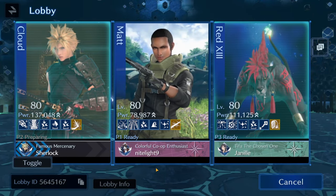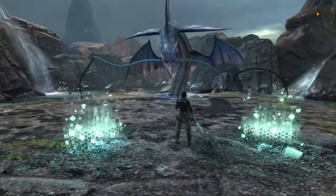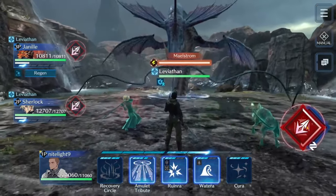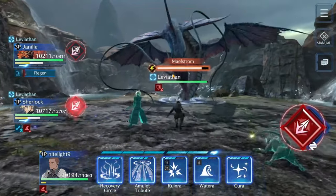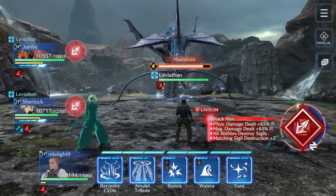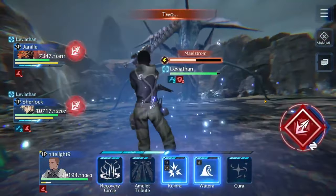Here you can see the full team lineup, and now we're getting into the fight. I'll do my best to point out what each person is doing, but if it gets hectic I'll focus on what I was doing — I'm playing Matt. The very first stage of this fight is pretty easy: he buffs his Lightning Resist and charges the Maelstrom Gauge. This is where Red wants to debuff, Cloud wants to be doing Lightning Damage, and as the healer you want to get ready to buff Magic Defense after his first AoE move because it takes Defense down. I notice that Briny Bellow is always going to be a single-target attack.